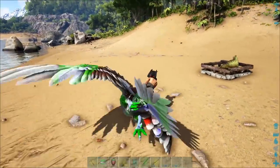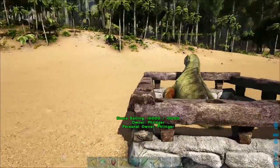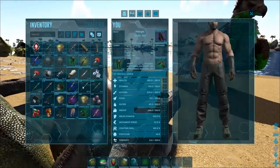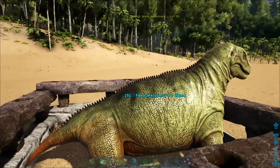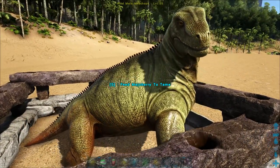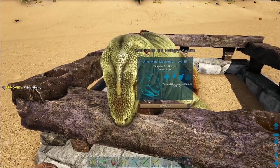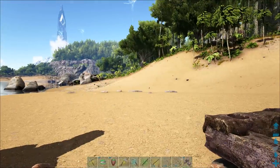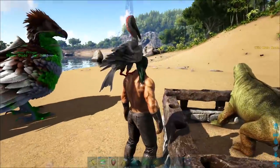You take the fence foundations, go like this - bam, bam, bam, bam - small little contained area. Now you just have to go pick one of them up and drop it inside of here. Now he's just going to wander around, he's not going to be able to get out, he's just going to chill out. Now we want to walk up to him and see what he needs. This guy right here needs measure berries. When you walk up to them you'll be able to see exactly what it says - it says 'feed measure berry.' You take the measure berry and put it down on your zero slot.